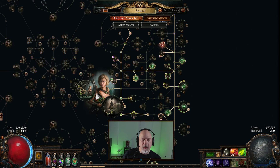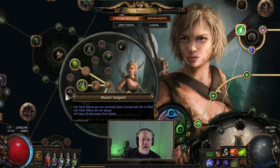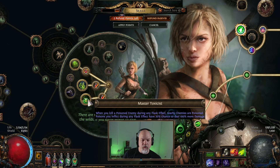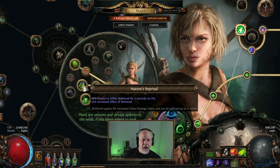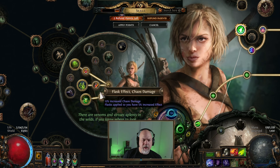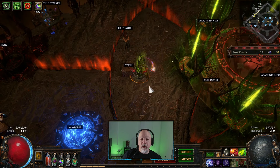I've gone through all but one of the labyrinth things. The last one I have to do - for some reason they don't go into Master Surgeon, Nature's Boon, or Master Distiller; they just go to these two little nodes here. The one you want is Master Toxicist, Nature's Reprisal, and Nature's Adrenaline. This gives 50% increased effective Wither and a 25% chance to afflict Wither. Master Toxicist basically spreads all this out when potions are going off. Nature's Adrenaline gives you Flask charges every three seconds. This build is pretty fun.